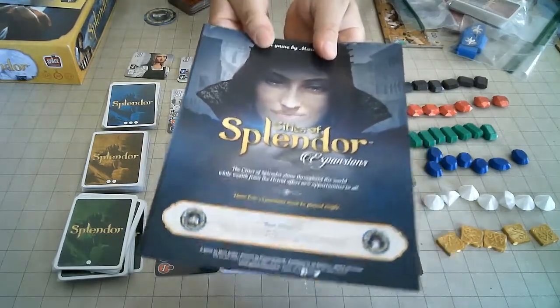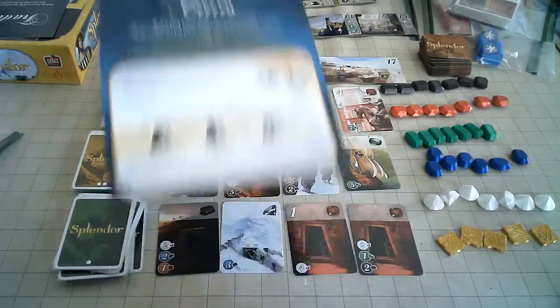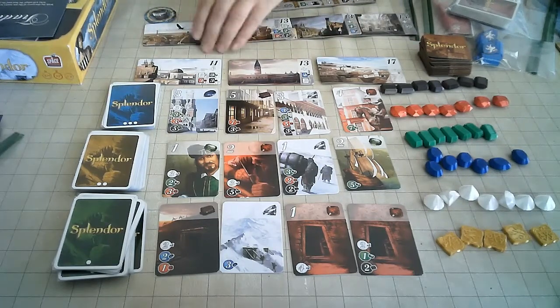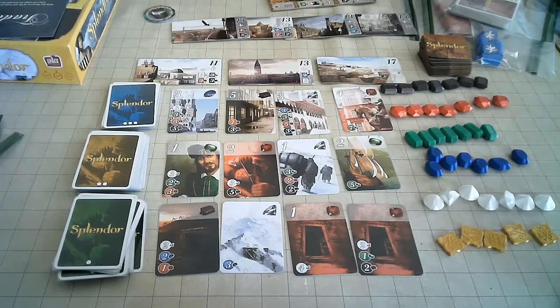The Cities of Splendor expansion is split into four modules. The first is Cities. Instead of having nobles, you'll have cities which are double-sided. There are seven of them, and at the start of the game you'll shuffle them and pick three. And that pretty much sets up the victory condition for the game.